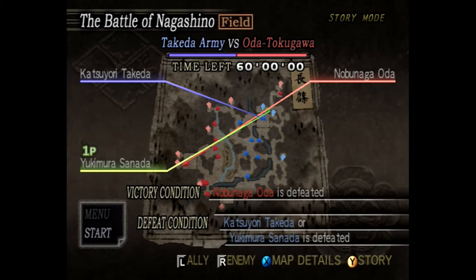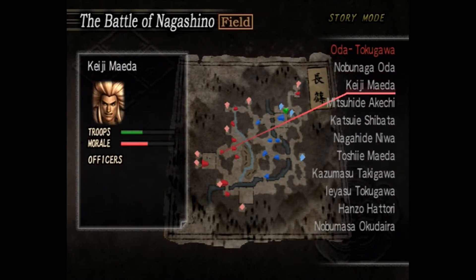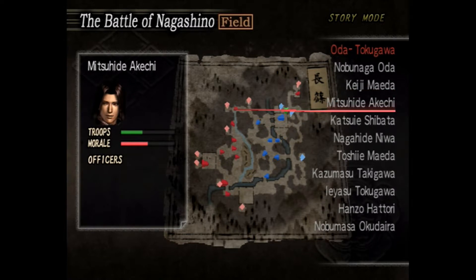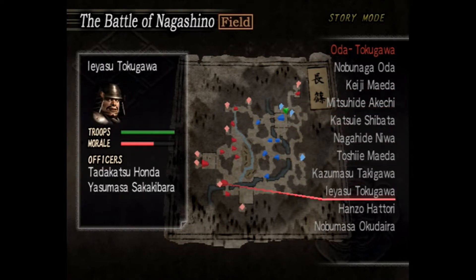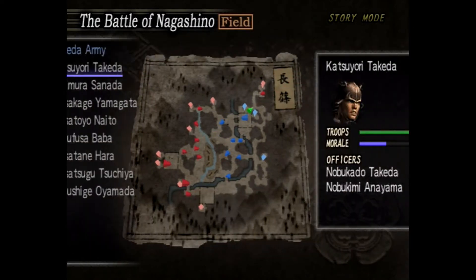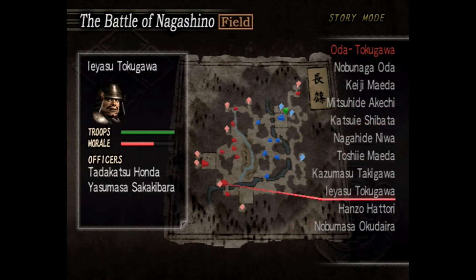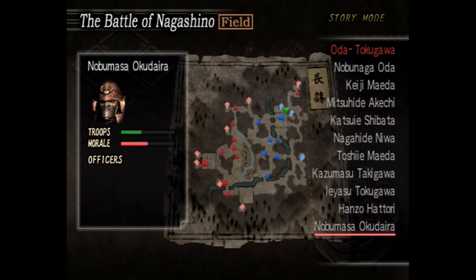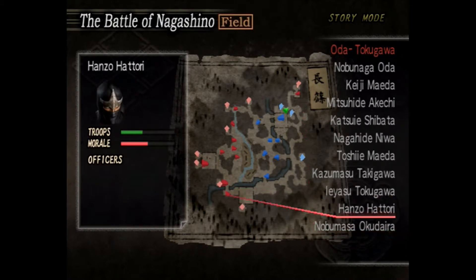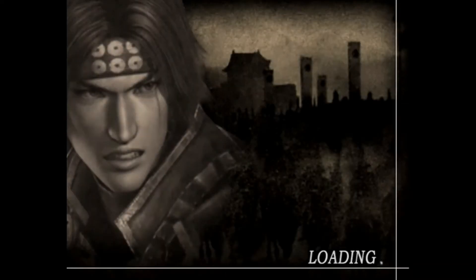Let's take a look at the map first and see who we're up against. We're up against Nobunaga, Keiji up there, Mitsuhide, and just a line of officers. I think Hanzo goes after our main guy Katsuyori. We head up to this corner here at the beginning. This looks like it's going to be a fairly easy map — I think it's the next stage that's going to be really hard. Let's get into this.